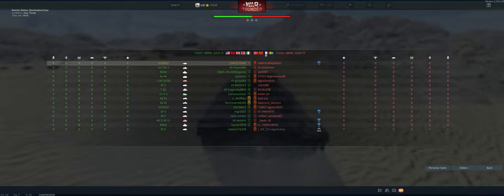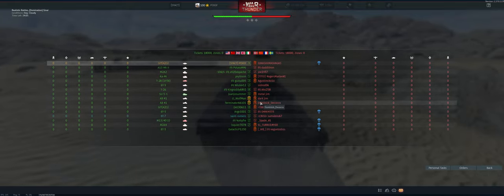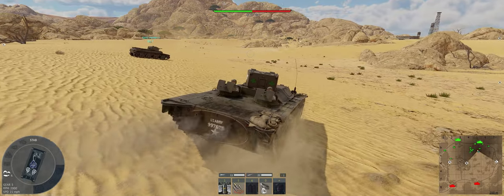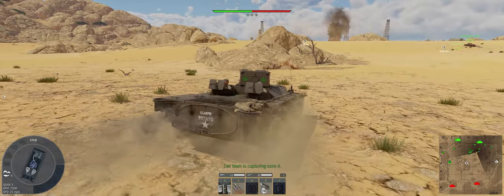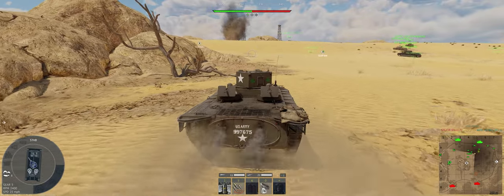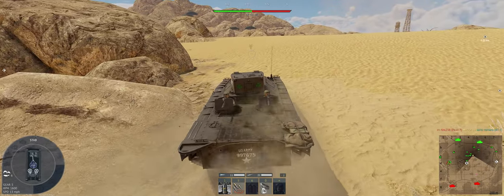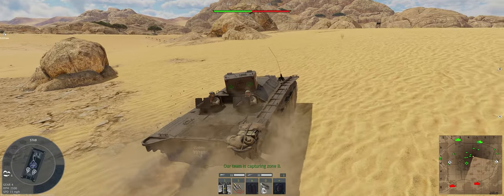We're up against Germany, USSR, France, and Sweden — the Svenskas. They've got a few squads on their side. We're never going to make it above that rock, so we're going down into the flats. He's already getting shot — well, that's when a bad plan does not come together. We'll see if we can use some of these rocks in front of us to accomplish the same thing from a different angle.